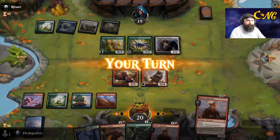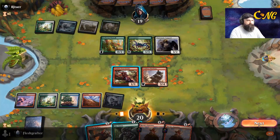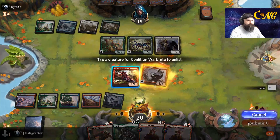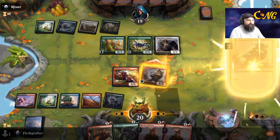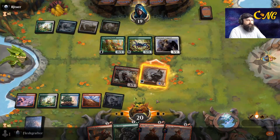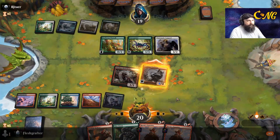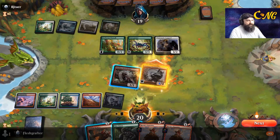Now we have a silly little interaction - we can actually give this its plus two plus zero, and then attack with this for the enlist and swing as a six. But I don't think that's worth it - I think we just attack, enlist. This way if the opponent tries to go for some blocks we've got the plus three plus zero and the scry. Opponent just going to take it.